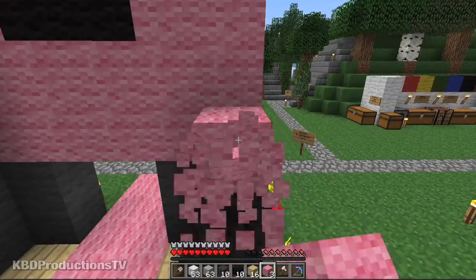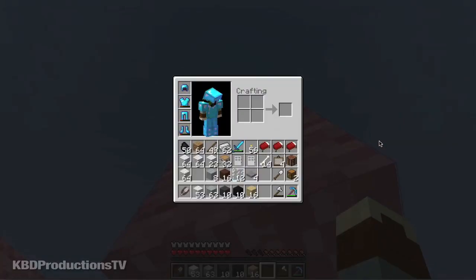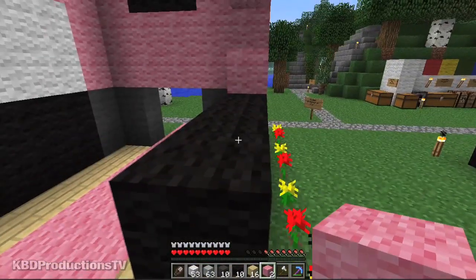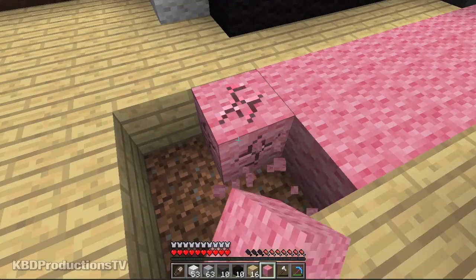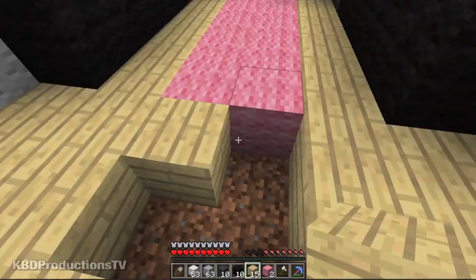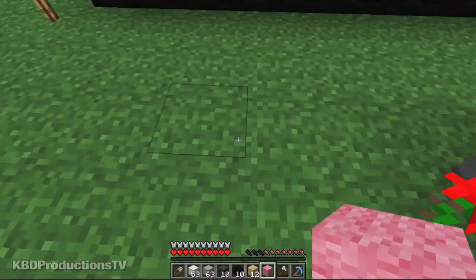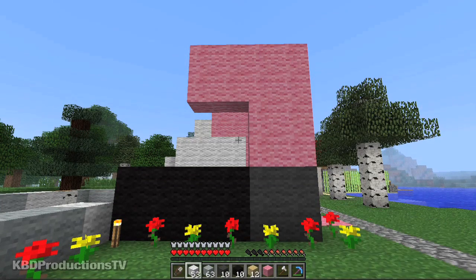We're going to have to do the same thing for the other side. I think I went too far in here, guys. Let me just remove two of these — I might need three. Somehow I messed this up. Sometimes when I am tearing this stuff down to rebuild it for you guys, I don't pick them up fast enough and the blocks disappear. So sometimes I miss out. Let's just double check this side — yep, that is correct. And the rest of it is white.